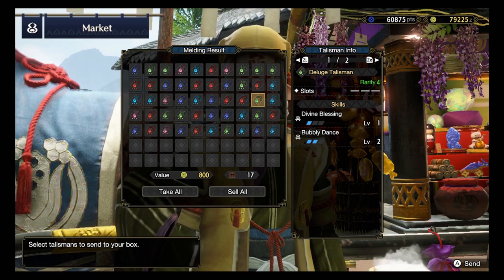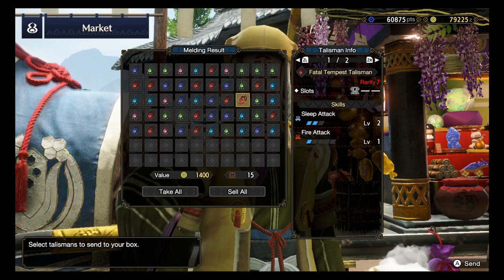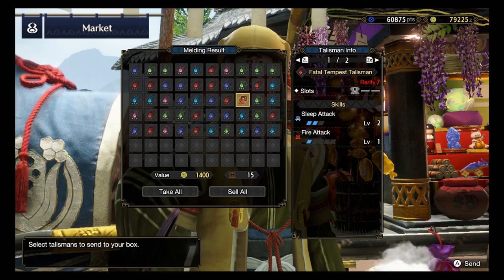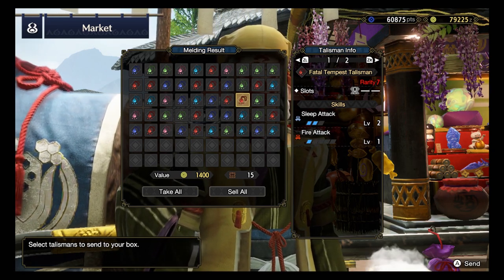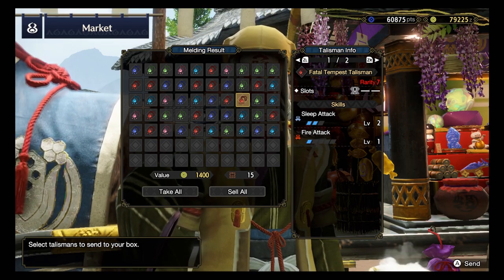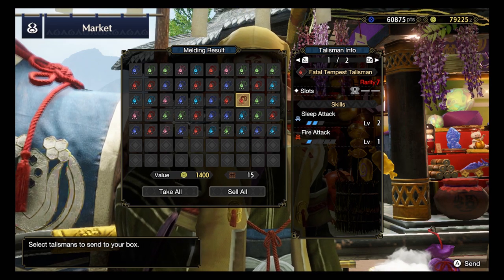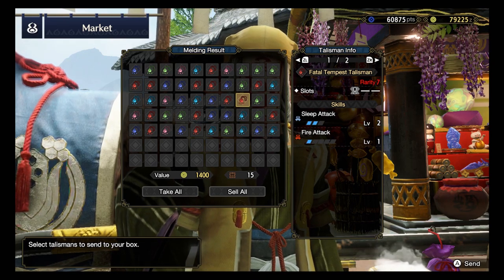Alright, two more Rank 7 coming up - give it to me. Sleep Attack and Fire Attack - oh no, this is a weird combo. With a rank 1 slot. Not that bad - I can see it going into some combos with a Dual Blade Elemental build. We'll see how this serves its purpose next time.